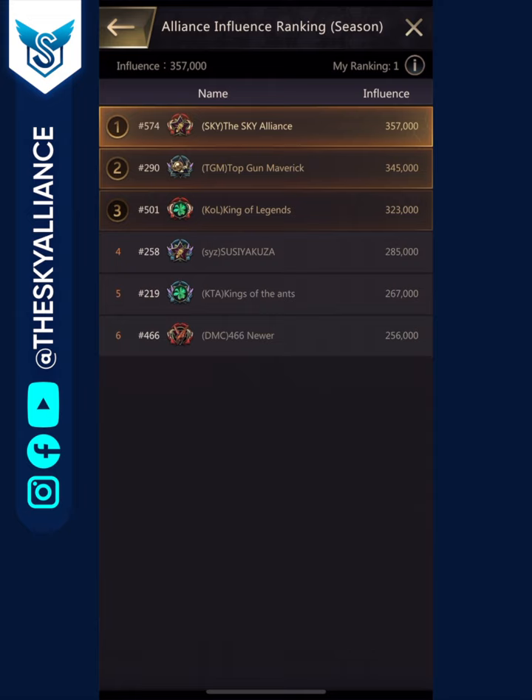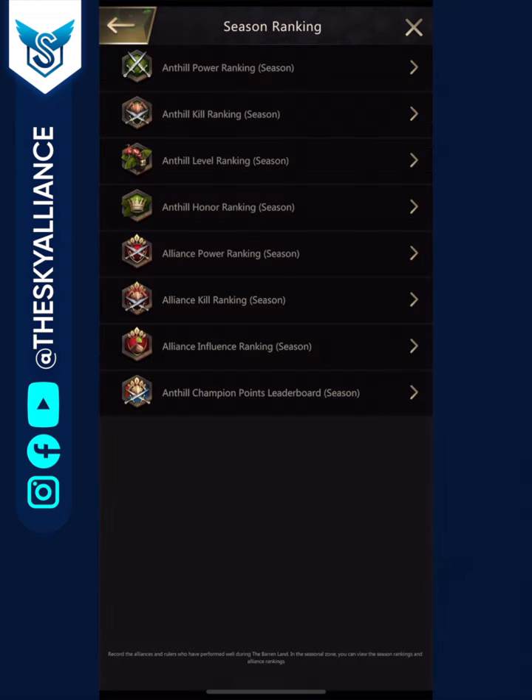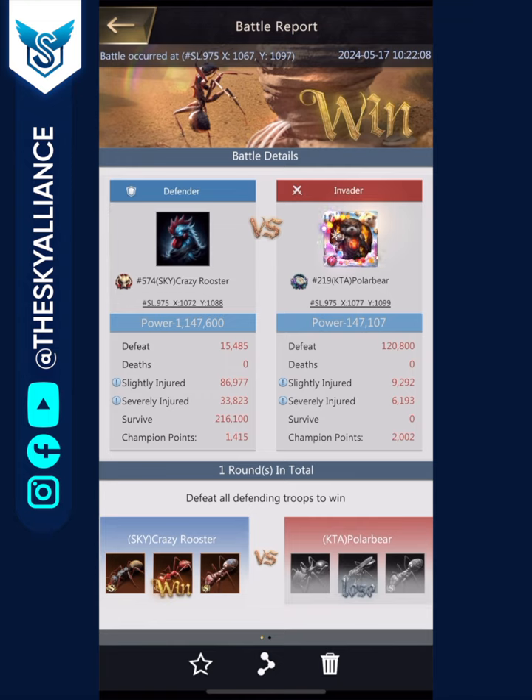When we look at the alliance influence, our camp is slightly higher than the enemy camp, which is a good sign because higher alliance influence means higher buffs — helpful in wars.